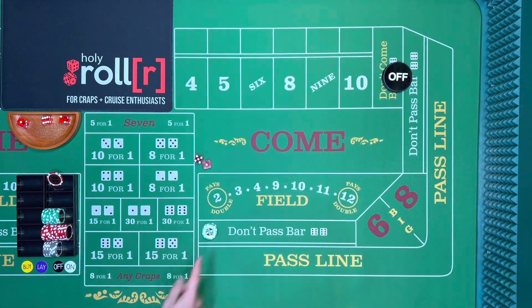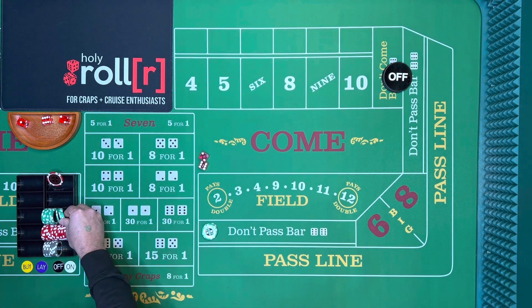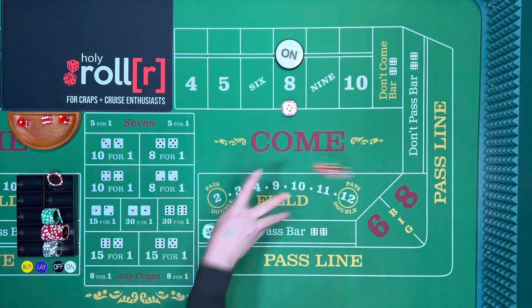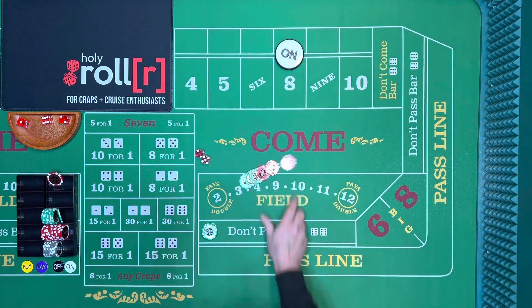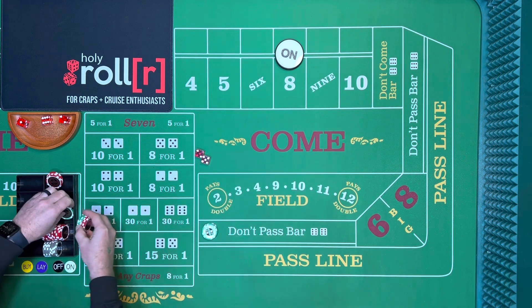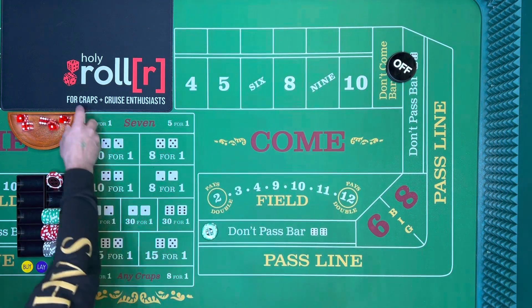We're going to risk it right here on the come out roll again. It's an 8 — same scenario. Let's put $90 out on the 8 and we're going to win $5 or $10. The 7 came, so we lose the don't pass and the difference is going to be $10. So far from our bankroll, two shooters and we have $15, but we are risking $100 on that come out roll.